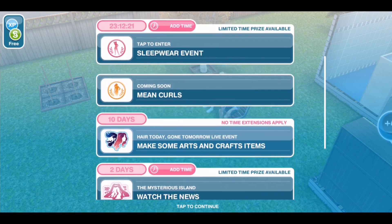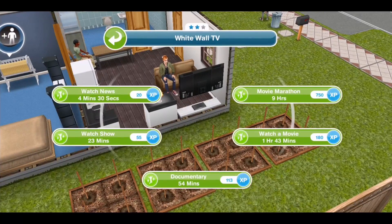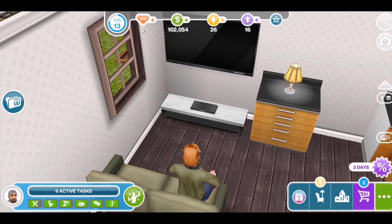So there are 10 steps to this quest. The first one is to watch the news. Click on one of your sims and then on the TV and watch the news. This takes four and a half minutes.